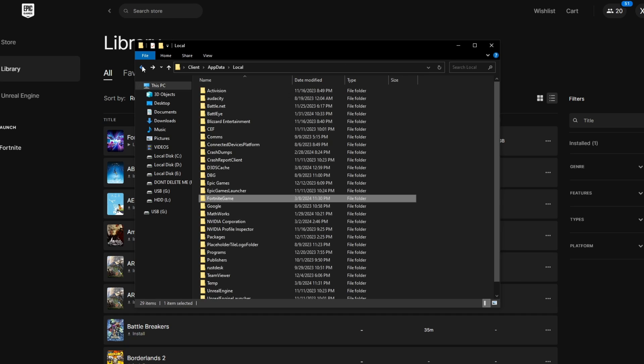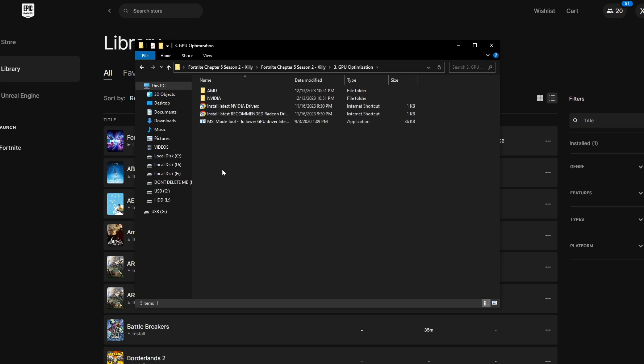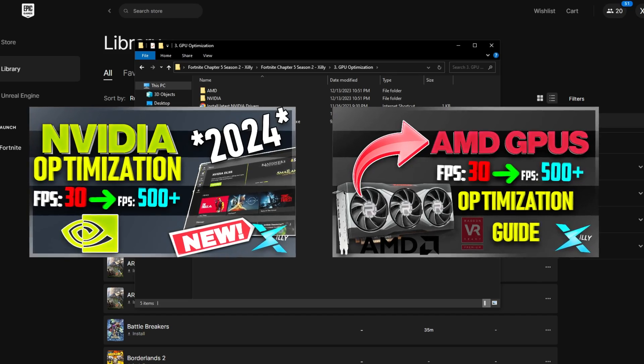Now go back to the pack folder and go to number three, which is GPU optimization. You want to identify whether you have an NVIDIA or AMD graphics card — if you have integrated graphics you can skip this step. Generally you want to be using the latest drivers if you're on a very old driver. However, if you're using a driver that has worked fine and you have no issues with it, just stick to that driver — updating is not really going to help. For AMD, you'd probably want to use the recommended drivers since they usually have bug fixes. I'd recommend watching my full in-depth guides for both NVIDIA and AMD on my YouTube channel.